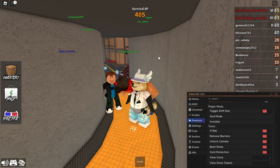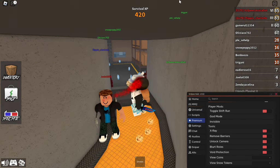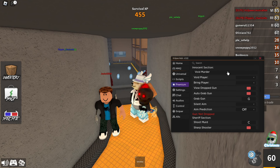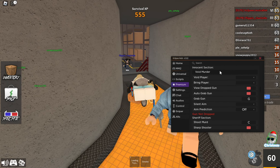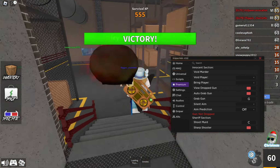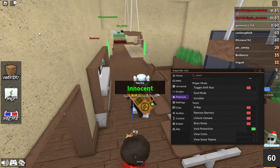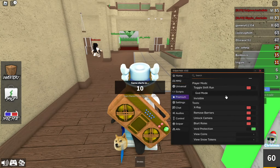Let's go over to the murderer and let him try to kill us. As you can see, the murderer is just not going to try to kill me — he's AFK. So now that I know he's AFK, I can end the round myself. I'm going to turn on void protection so I cannot die in the void, and then I'll void the murderer. I just killed him and now another round is going to start.